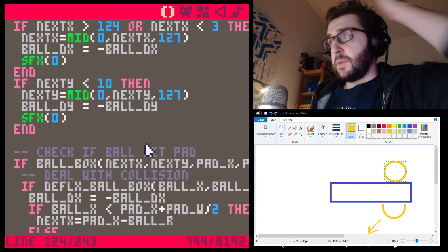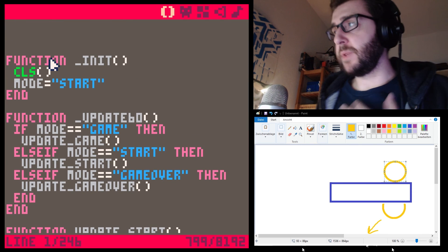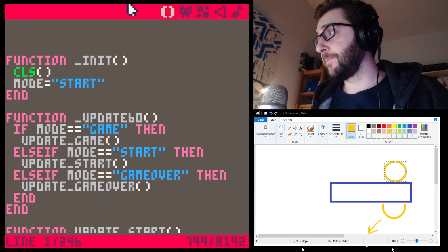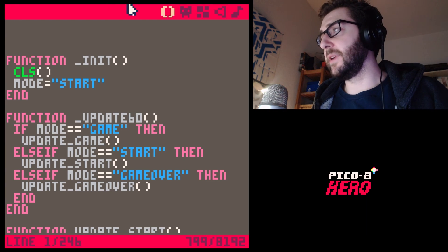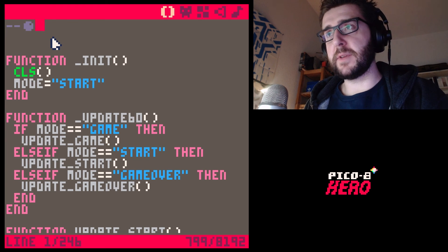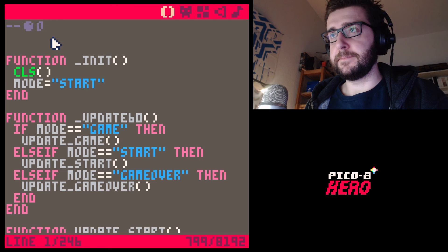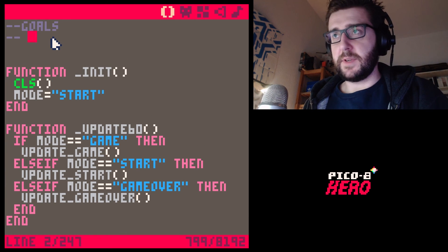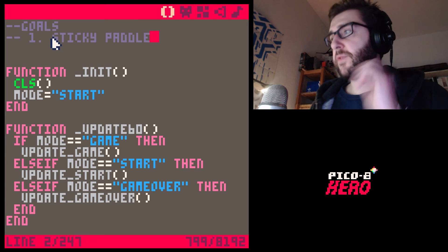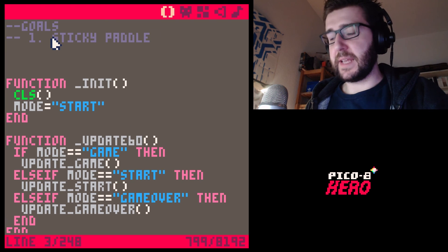Before we end this episode, I want to write down some targets and goals. We're starting to get into nitty-gritty details, and I want to make sure we have our overall goal in mind. First, the next thing I want to do is a sticky paddle — in most Arkanoid games you start with the ball on the paddle and press a button to launch it.